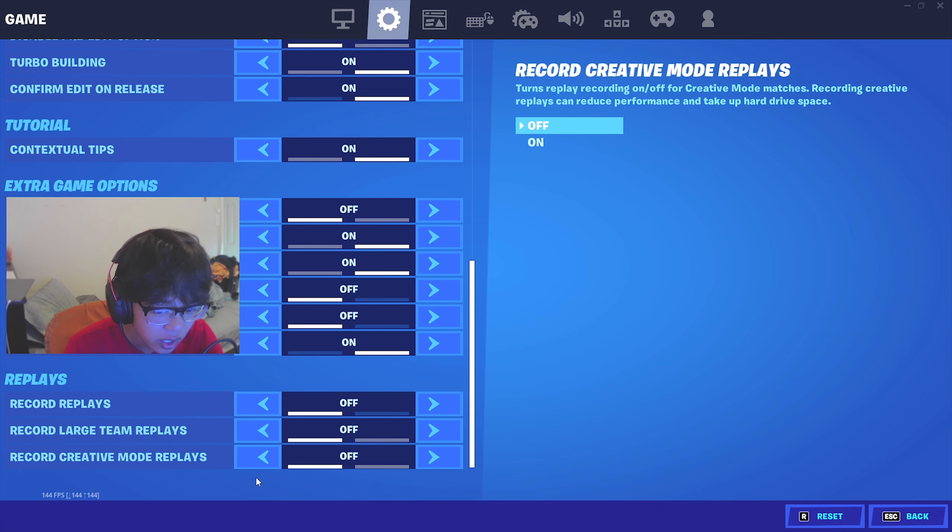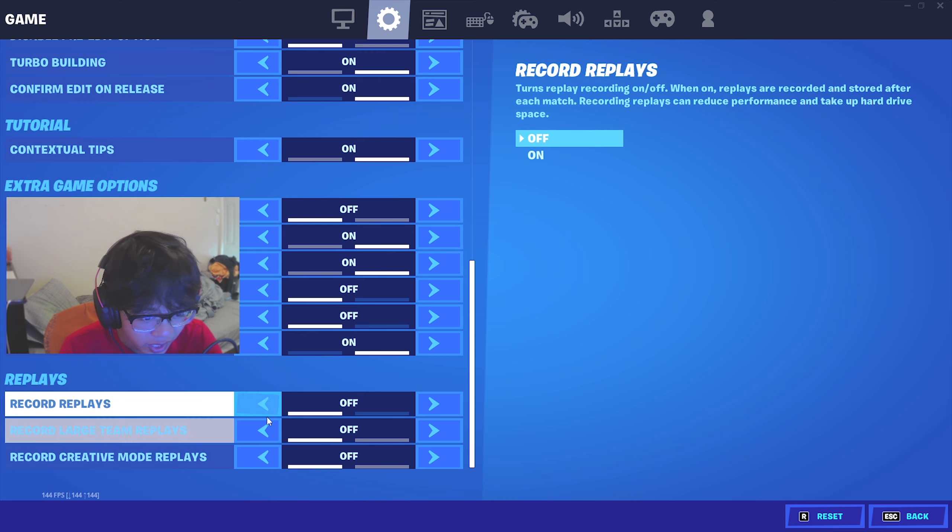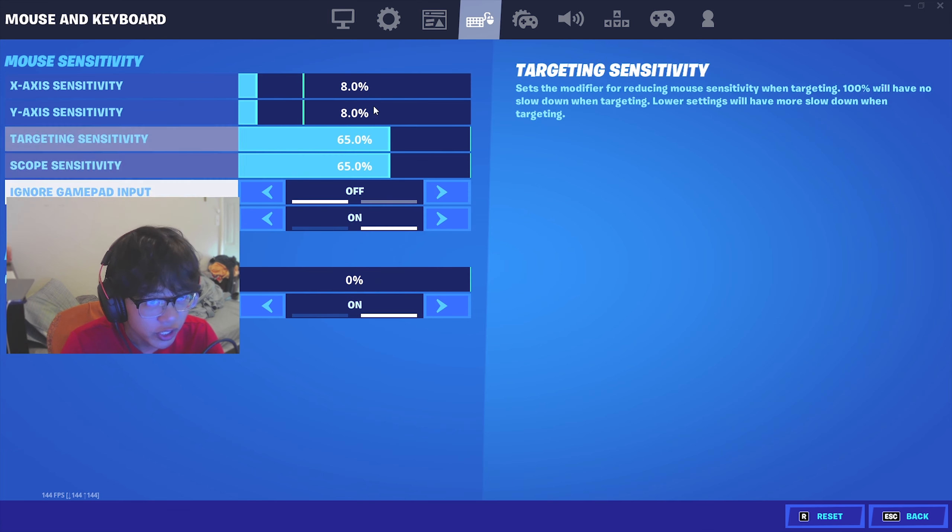For extra game options, this is really important: for replays, you want all of these to be off. This increases FPS by a lot and helps your game run a lot smoother because it's not recording anything in the background.